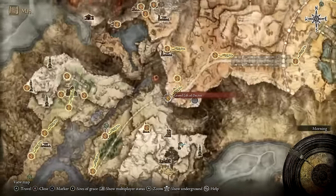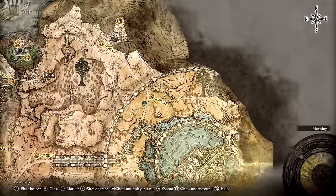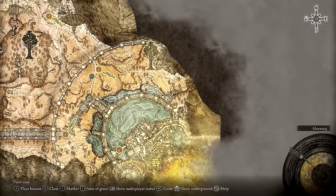To reach this location, you can start at the Grand Lift of Dectus, travel east into the outer wall and then circle up and around as shown on screen.